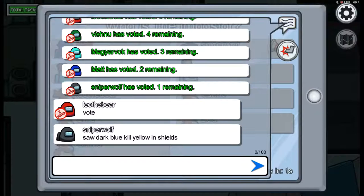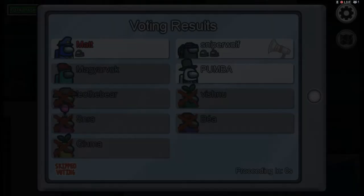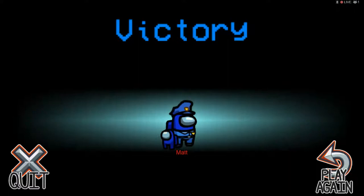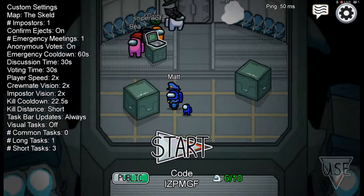The imposter is really obvious now. Vote for Black - two votes for Black, you're out! I won! I am the champion! I won the game! I'm rubbish at being imposter, and you always know because I always kill you first.